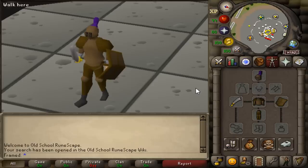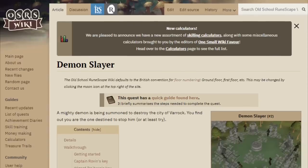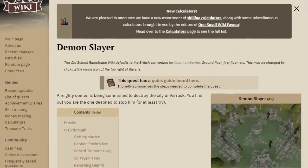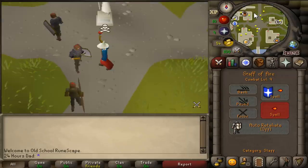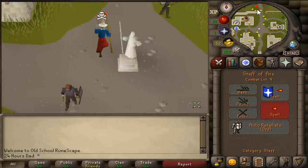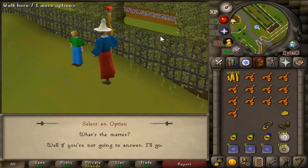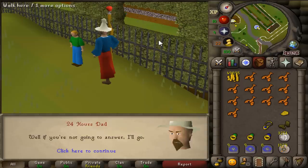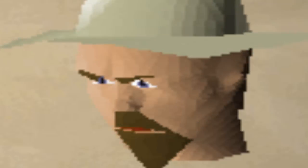You can look up any quest guide by clicking the wiki button in-game and searching the quest name — it pulls up the wiki page. Next up, 10 HP is not going to cut it, so we're going to do Witch's House. That's why we have the rings of recoil. You can't safe spot the first two forms of the Witch's Experiment, but the last two you can — just stand in the little crevice and you won't get attacked. That gives us 24 HP.